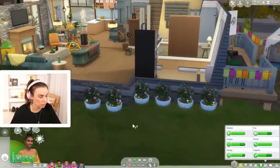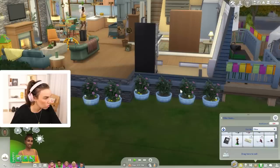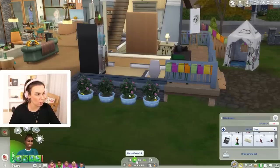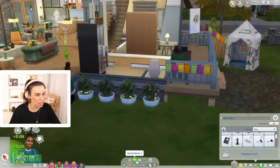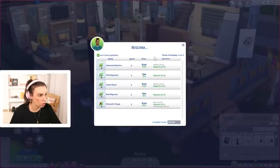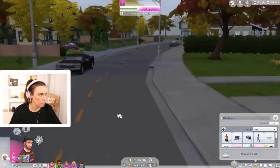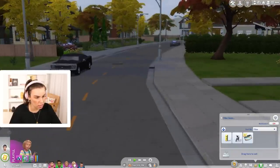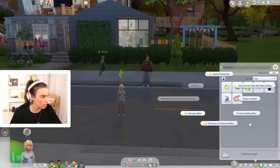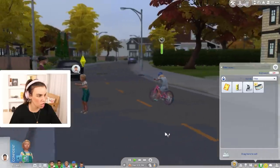Do we have any begonias in our inventory? We have four, so we can probably sell all of these, and then use the other begonias to make an arrangement. Let's sell all of these — saving up our money. We'll do a begonia arrangement — a pink one. It'd be good to get the kids out riding the bike too. Rose has done some extra credit work — love to see it! Let's get Persephone to practice riding her bike, and Rose asked Kyle for some help riding the bike. Off she goes!